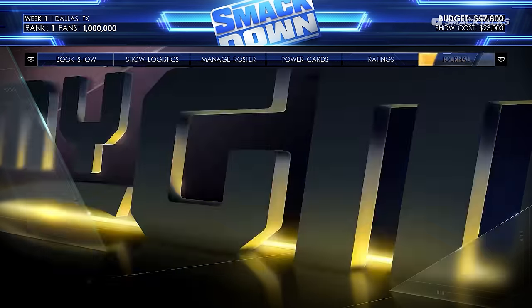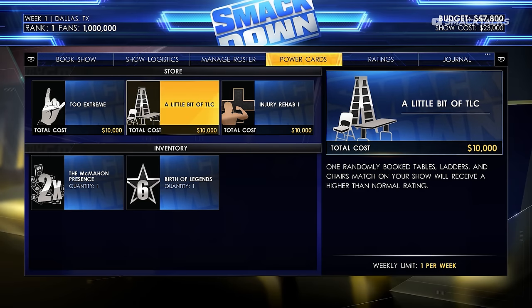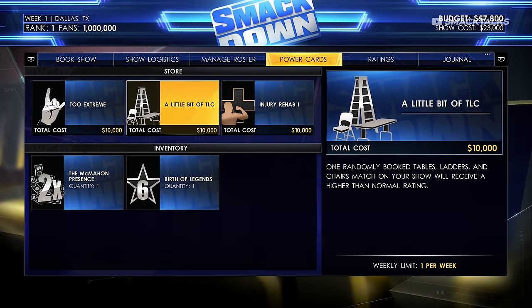Before saving the show and heading to the match card, the last thing to check is the power card tab, which has different boosters to increase match ratings. For example, the Two Extreme power card increases the rating for extreme rules matches, and the Little Bit of TLC power card increases the rating of a TLC match. Other power cards help injured superstars, boost the show's overall rating, or can affect the other show — such as stopping them from booking their top superstars.